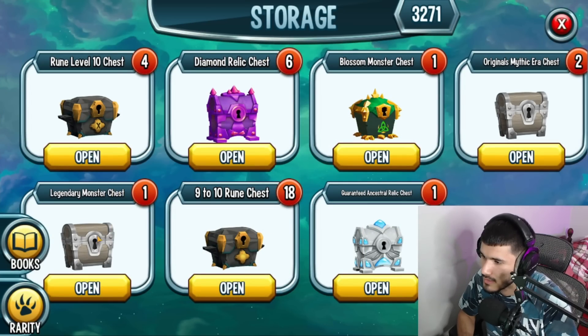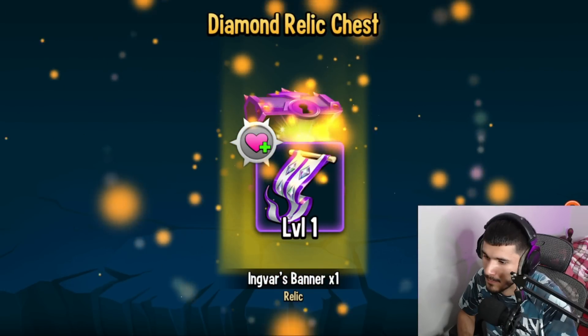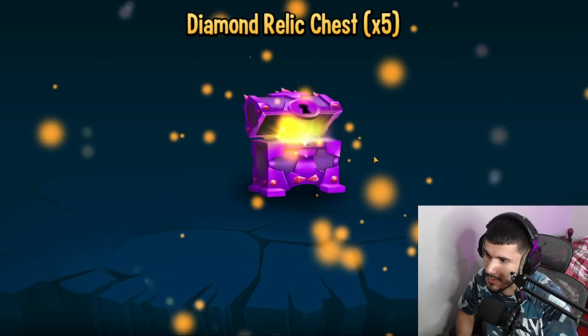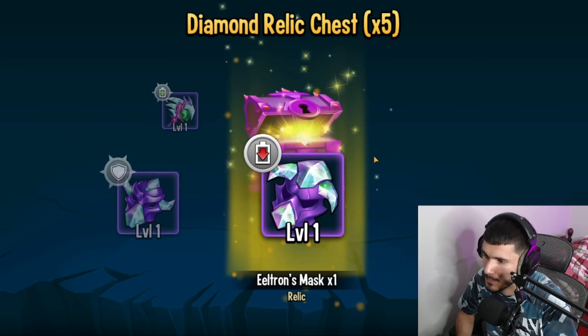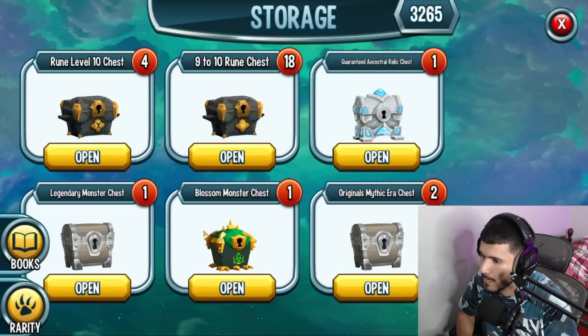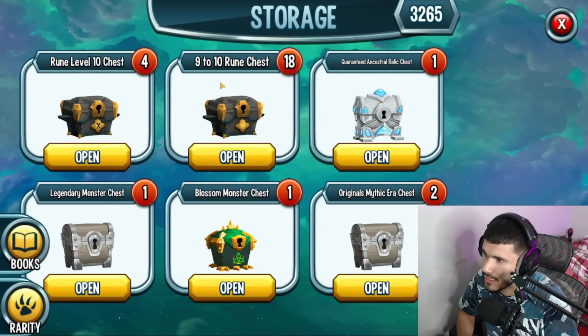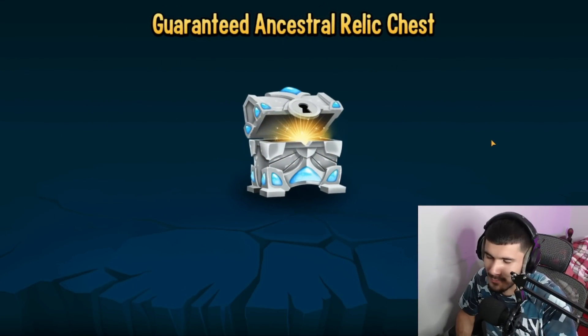Alright, so diamonds — let's get the diamonds out of the way. We got five here. Probably going to give me a Ziren — and that's Ziren's lesson, Ultron's mask, the claw trap, that's all. Alright, we got the 9-to-10s, so we've got all the spicy stuff. Let's open up the guaranteed ancestral — what relic are we going to get?